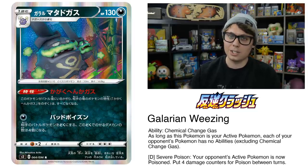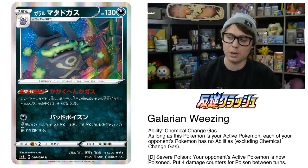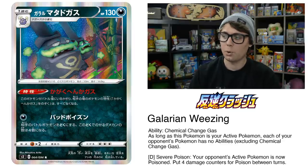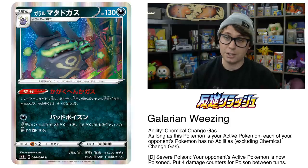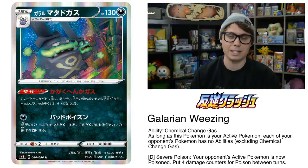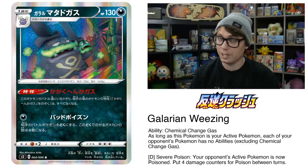Galarian Wheezing joins the club of ability lockers in Rebel Clash with its Chemical Change Gas ability. It reads: as long as this Pokemon is your active Pokemon, each of your opponent's Pokemon has no abilities. It's one-way ability lock, which we love to see. However, you have to be in the active position for the lock to stay in effect, and a lot of switch cards are being played in Standard right now. With the introduction of Boss's Orders, there are going to be more ways than ever to get around Chemical Change Gas. With Arceus Dialga Palkia Zacian V being the best deck in format and not relying heavily on abilities to set up, I think Chemical Change Gas is one of the weaker ability lock options available, and Galarian Wheezing unfortunately is not going to see a lot of play.